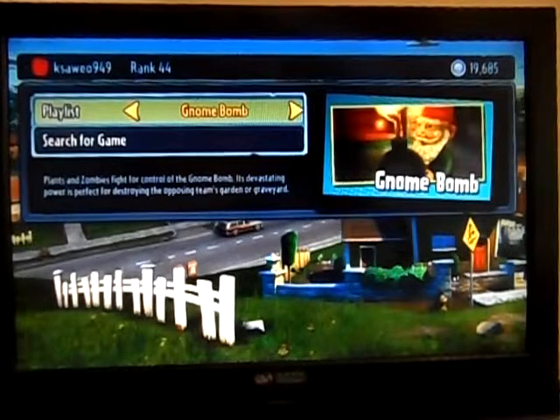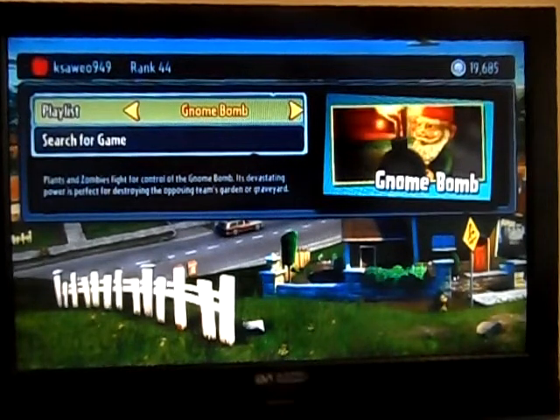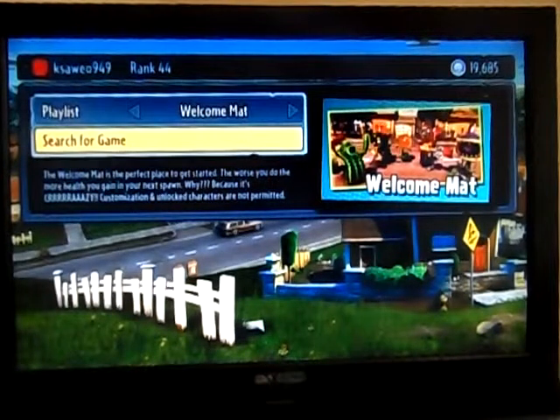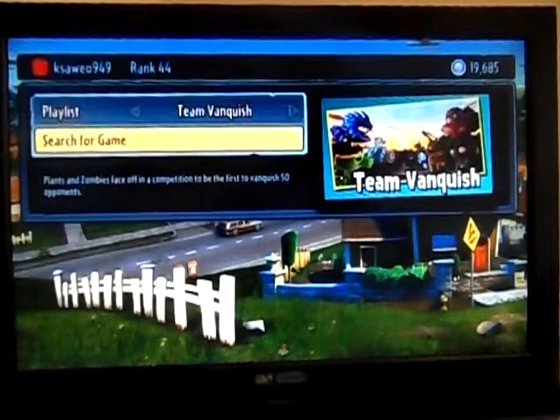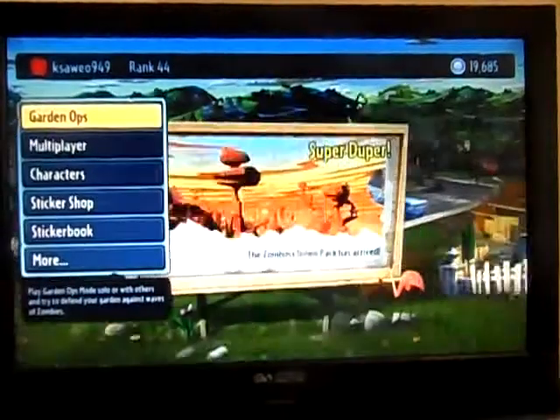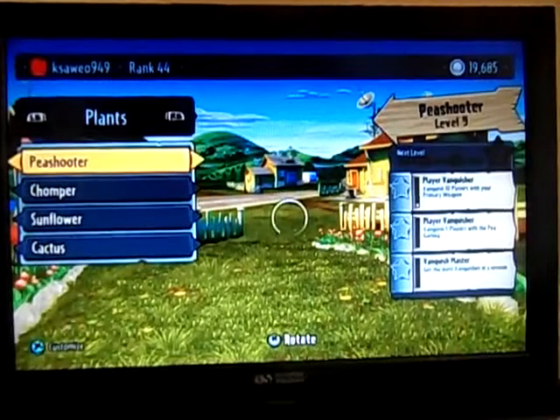In Gnome Bomb, plants and zombies fight for control of the gnome bomb — its devastating power is perfect for destroying the opposing team's garden or graveyard. You press Search for Game to find a match; it takes a pretty long time but it's worth it. Now we go to the characters.